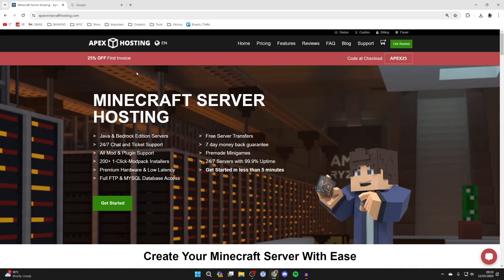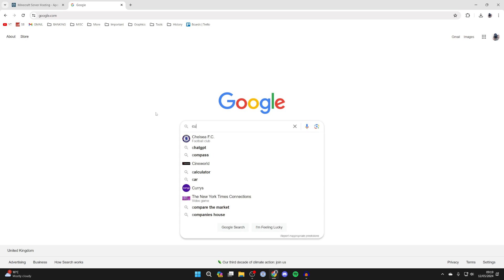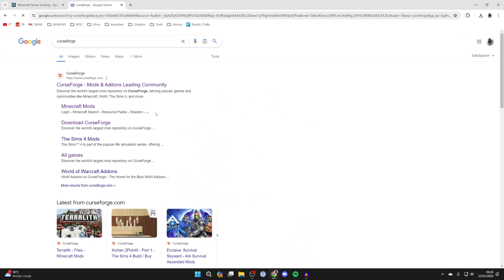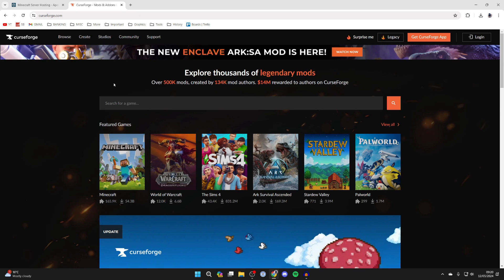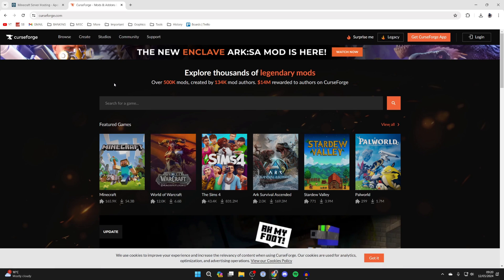Back to the video — open up a new tab and search for something called CurseForge. CurseForge is essentially an app and it's a really good tool for running Minecraft mod packs. Come to CurseForge.com. It's important to know that for this to work you need to have Minecraft installed and owned.